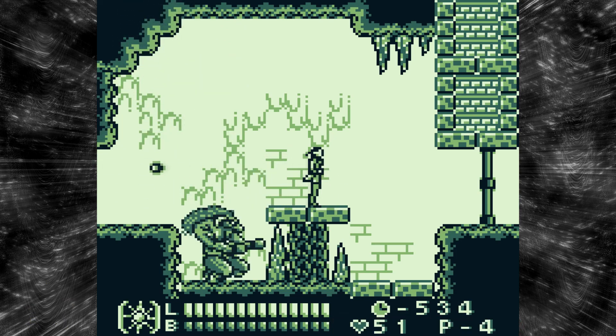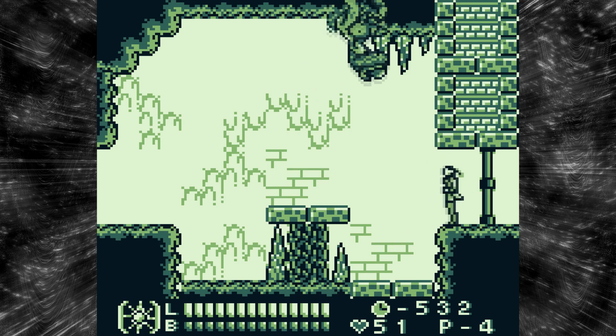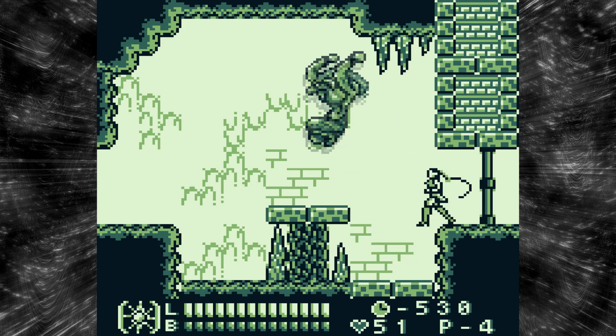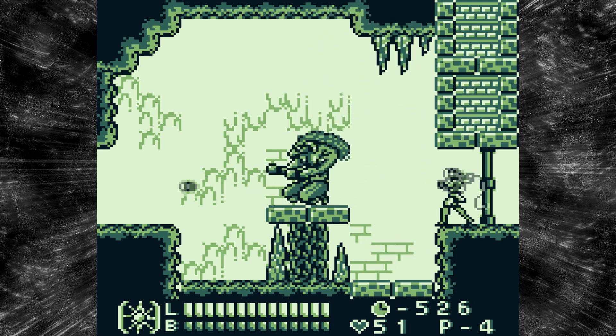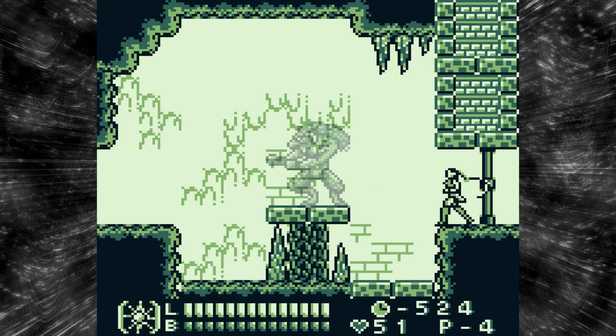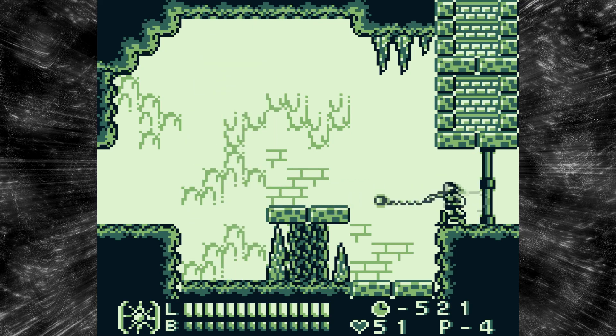This Minotaur is pretty sure also a mini-boss. They just jump around, and I don't know if this is entirely a safe spot, but it worked for me so clearly it can work. Some people think this is also a werewolf, but no — it's the Minotaur.